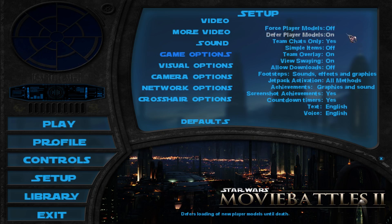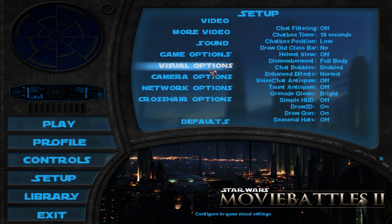In the game options you'll probably also want to keep the team overlay on — it will help you see what your teammates are doing and where they're going. Under visual options there's one really key thing you probably want to turn on, and that's the bright glows on the grenades. This will allow you to see grenades way better than the default subtle setting. And if you're having computer problems or just want less clutter in your gameplay, put enhanced effects on normal instead of high, because high has a lot of smoke and debris which will obstruct your view and slow down your game.